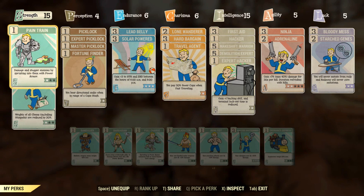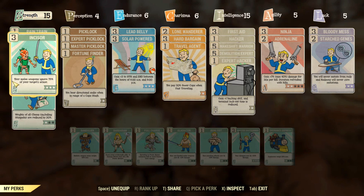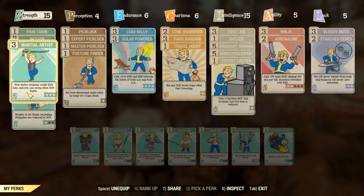Starting with Strength, you should max it out at 15 points. The first perk is Pain Train, which damages and staggers enemies by sprinting into them with power armor. If you use power armor a lot, max it out; otherwise leave it at 1 or 2. Then I use Incisor, which decreases enemy armor by 75% when maxed — very crucial for melee. Third is Martial Artist, which reduces weapon weight and allows you to swing 30% faster when maxed, meaning more damage in the same time.